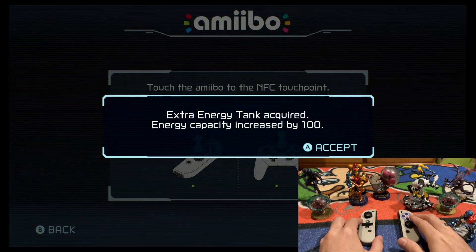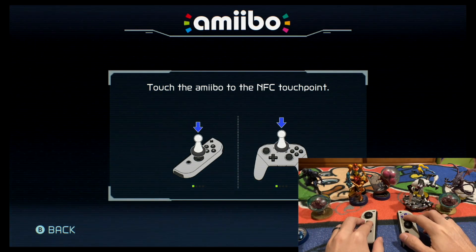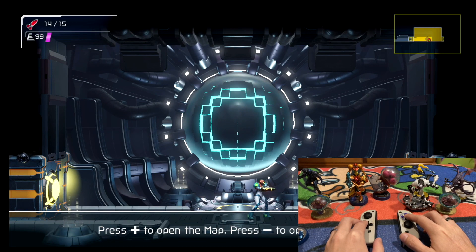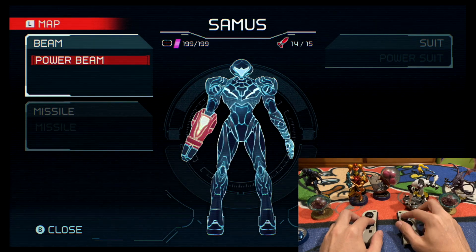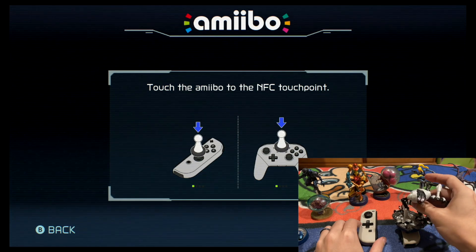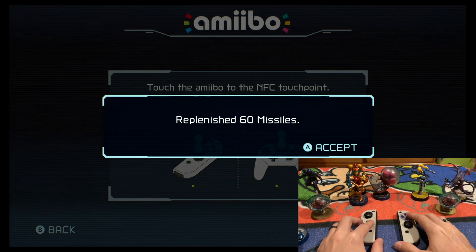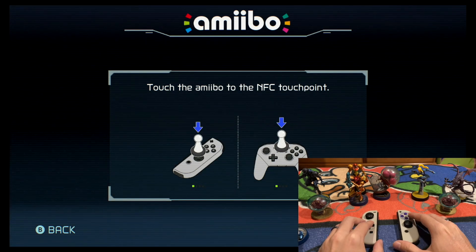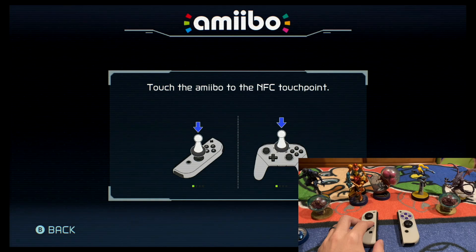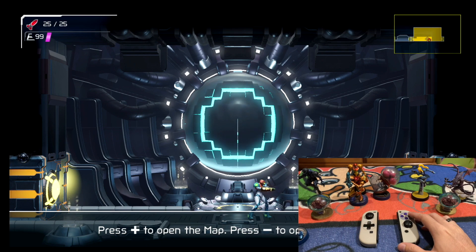It gives me an extra Energy Tank, as you see — increase by 100, replenish to 100 Energy. So if we go back, it shows now 199 for Energy, as opposed to the regular 99 that you start off with. And if we go back again, we're going to go ahead and scan now the E.M.M.I. — extra Missile Plus Tank acquired, Missile Capacity increased by 10, and replenishes 60 missiles. That's really cool — it actually replenishes a lot more than what your inventory has, a lot more missiles than I originally thought. So now our missiles are 25, as opposed to the 15 we started off with.